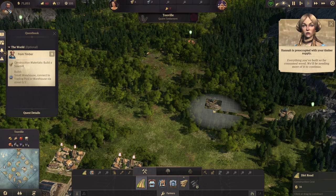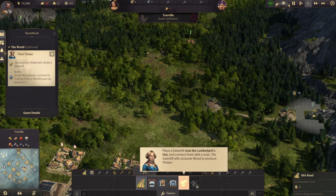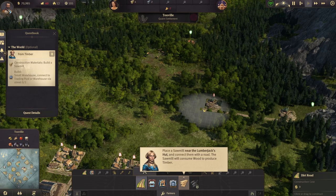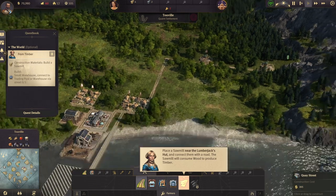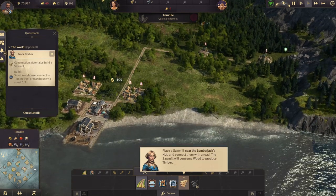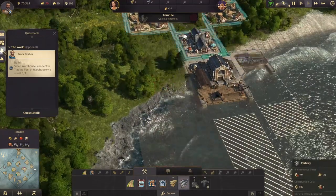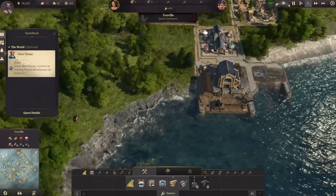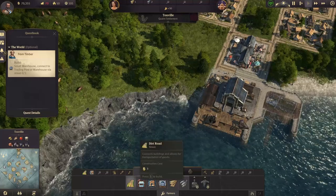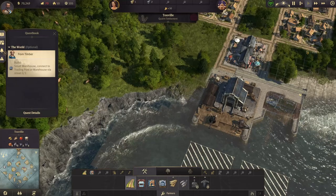Everything you've built so far has consumed wood — we'll be needing more of it to continue. So we'll get our wood set up and get our log camps going. For our first source of food we have to get a fishing harbor set up. We are running short on supplies right now and have very little wood.